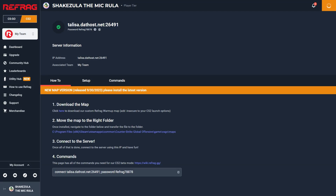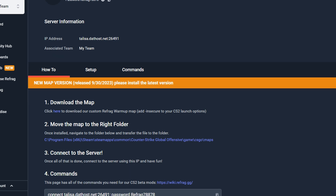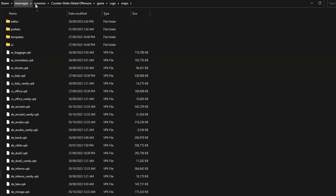First and foremost, download the map from the official Refrag website and then go ahead and paste it into your CS2 maps folder in Steam.